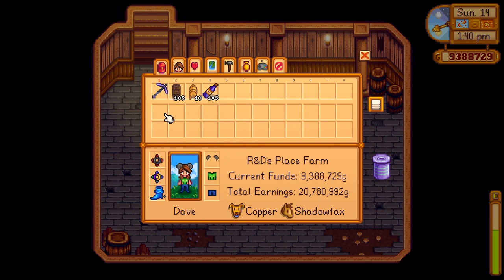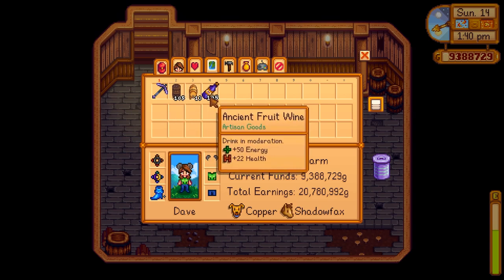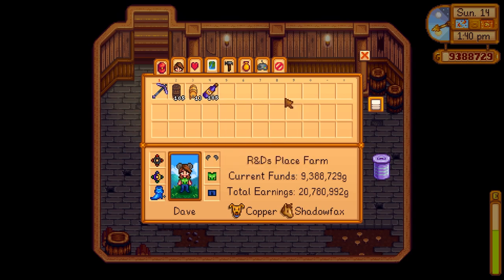For this build you're going to need the following items: 105 casks and 13 kegs. You're also going to need 105 of whatever you would like to age in the casks. I'm going to be using ancient fruit wine, but you can use any wine, beer, mead, or cheese that you are producing on your farm.